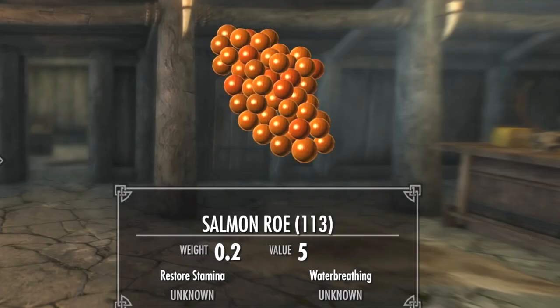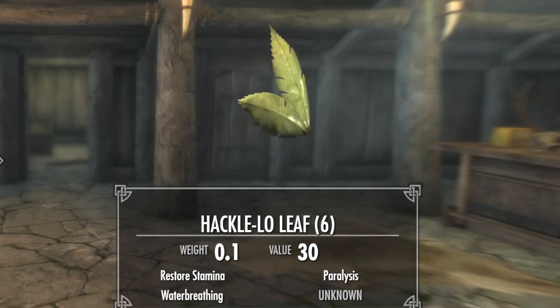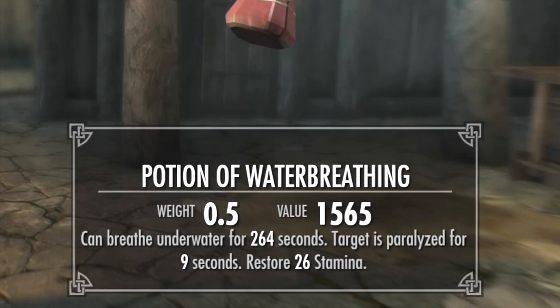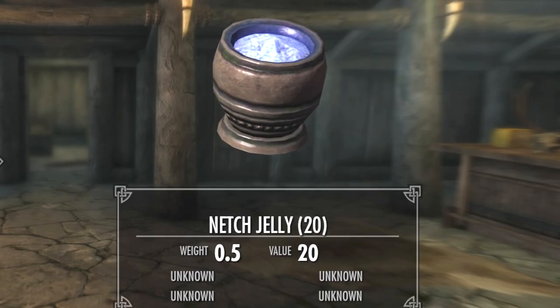I like to use a Salmon Row you get from catching Flying Fish, or whatever method you use, and court ball root and the hack-a-low leaf from the rare Cheerios creation. You combine those to make a potion of water breathing. Check it out — target is paralyzed for nine seconds.